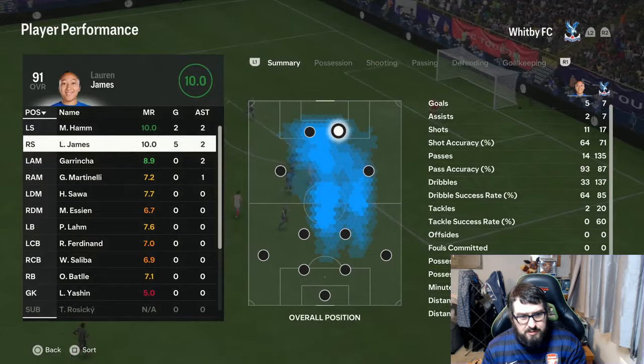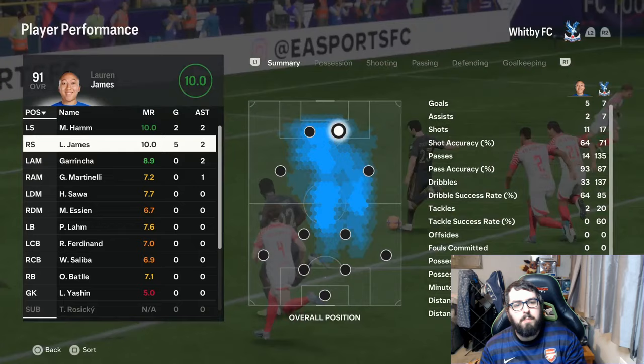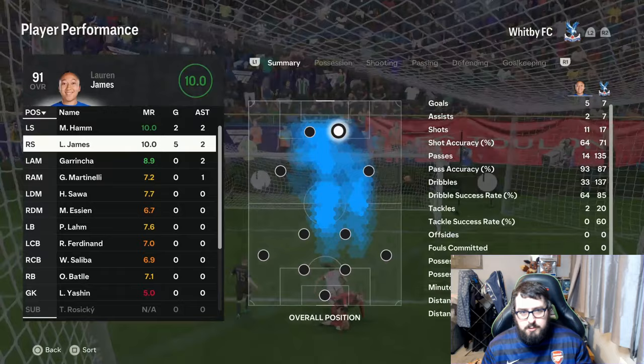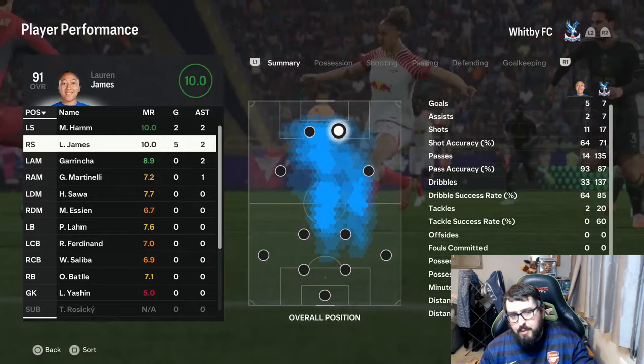She feels on the ball — passing, dribbling and everything — probably a slightly little bit faster than the Hamm card thanks to that playstyle plus. I generally think she's not going to be that hard to fit into a team, especially nowadays since people have a lot of icons. She's English so getting a nation link or club link won't be hard — there are a lot of Chelsea special cards on both the women's and men's side. If you manage to pack Lauren James or try her out, let me know in the comments. Thanks for watching — catch you in the next video!